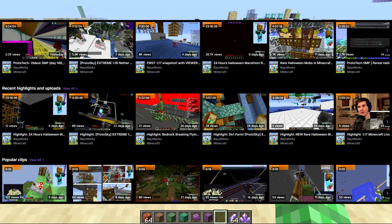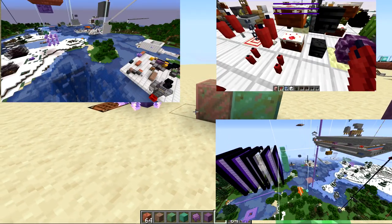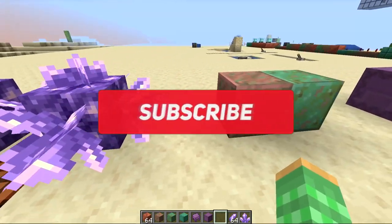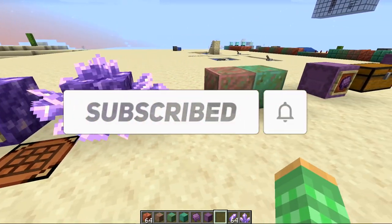We designed these farms during our snapshot testing streams, every Wednesday, where as soon as the new snapshot comes out we update our server. You guys get to join the server and test out all the new snapshot features right as they become available. It was a lot of fun designing these farms with you guys. Make sure you're subscribed and turn on your bell so you get notified of those streams.